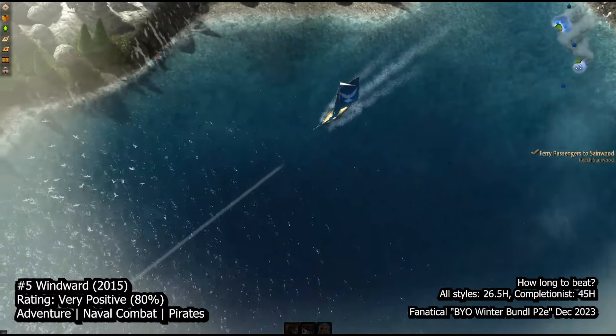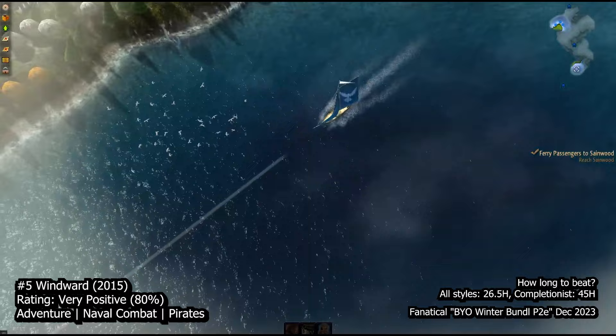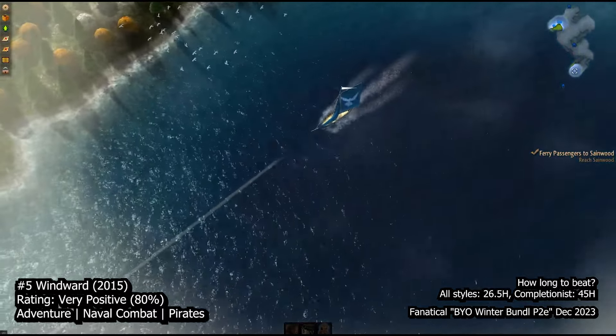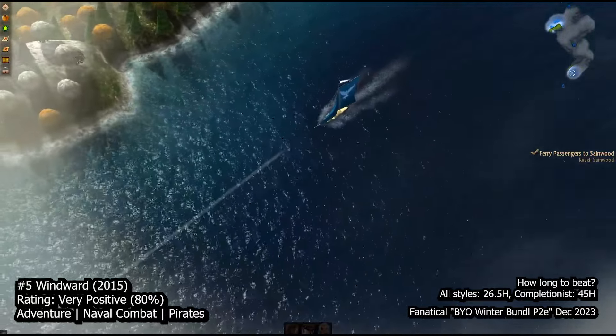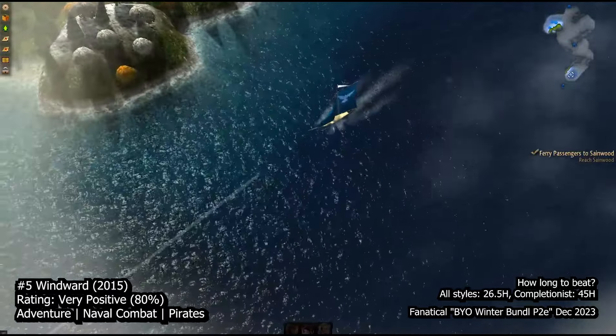In the world of Windward, you're never the sole hero. Instead, you grapple with constant challenges, particularly from numerically superior pirates, requiring shrewd mastery of your ship's capabilities. Choose between hit-and-run tactics with a light corvette or the robust stand-and-fight approach of a massive ship of the line. Your decisions extend to equipment and crew preferences, influencing your combat style and strategy.